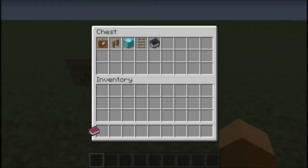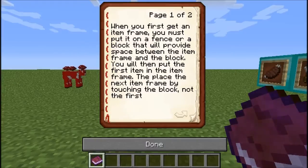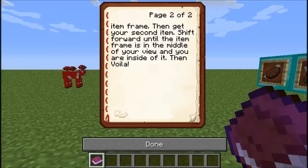I've already written a little book here — Laman's Quick Tips. When you first get an item frame, you must put it on a fence or a block that will provide space between the item frame and the block so that you may put more than one. You will then put the first item in the item frame, then place the next item frame by touching the block, not the first item frame. Go behind the first item frame into the block, then get your second item. Shift forward until the item frame is in the middle of your view and you are inside of it. Then voila.